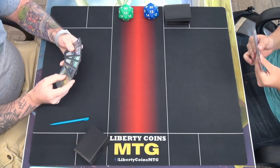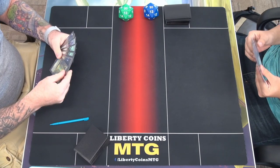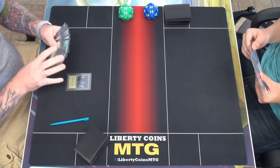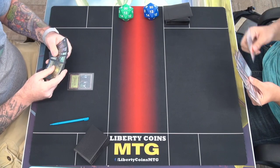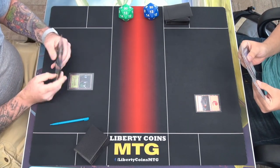Alright, welcome to round one. Tim and I both kept seven cards, and I'm on the play. So we're going to lead with forest and pass. I'll draw, play a mountain, and pass.